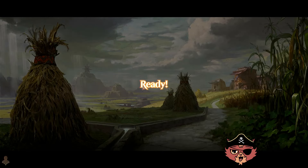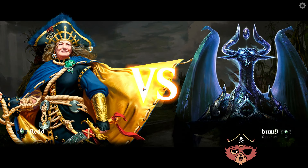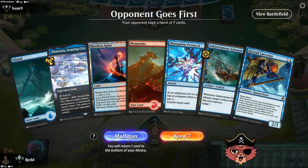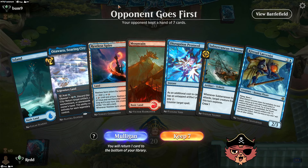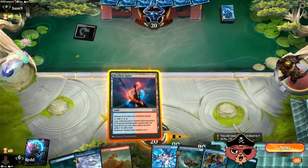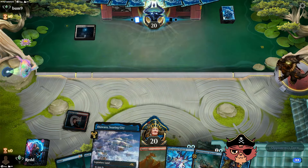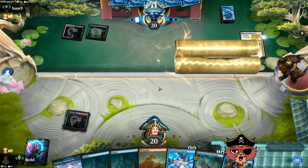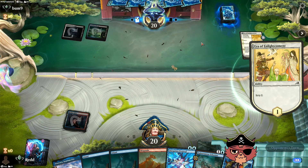Right into that first game. This seems like a solid first hand — we definitely have a lot of early stuff to draw into. The opponent goes first. I'm expecting a little bit — I think this style of deck is relatively set up and has a lot of great cards. That's a lot of land, I don't think we need any more land for the rest of the game. Era of Enlightenment — Tezzeret, okay.